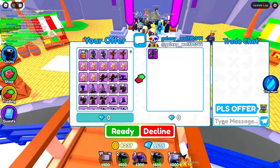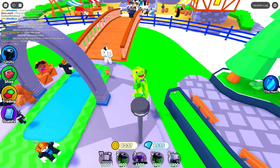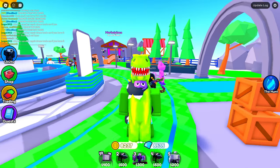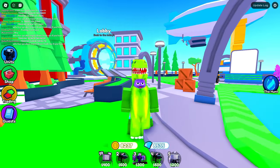Last trade — I put the Scientist Crate down, say please offer, and he puts epics. Yeah, not worth it at all — I decline. And that's what people will offer for the rarest crate in Toilet Tower Defense. If you liked the video, please subscribe — see you guys later!